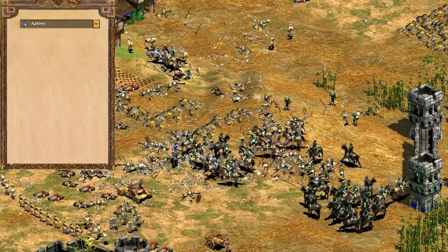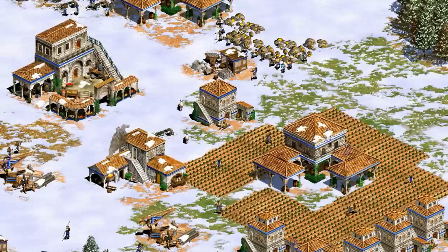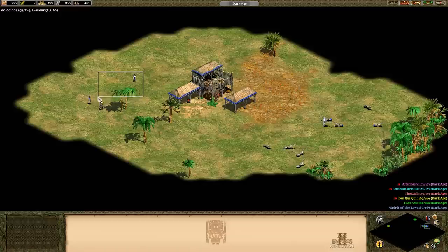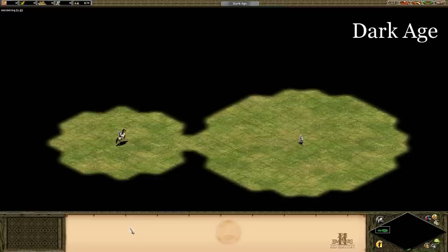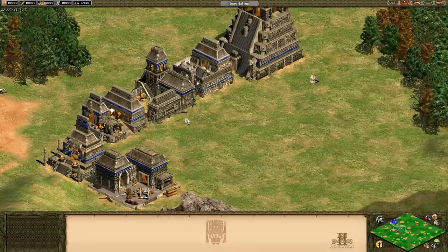That might sound like all civilizations are identical, and picking a civilization is just choosing your favorite architecture and voice acting. That's not quite the case though — it's still worth thinking about your choice. The first reason is your scout is based on your civilization. The Eagle Scout has some significant upside in terms of line of sight and scouting rate, so the American civilizations automatically have an early advantage.